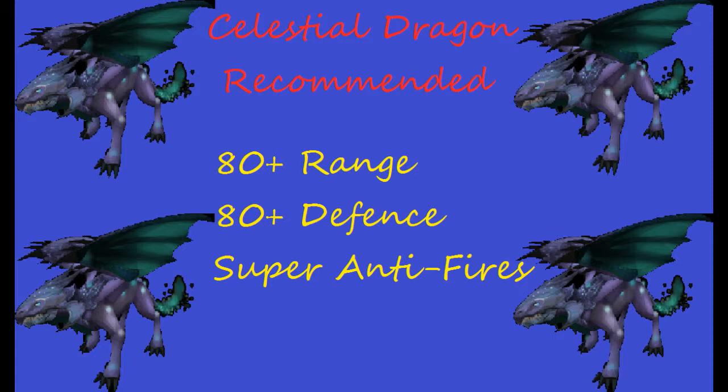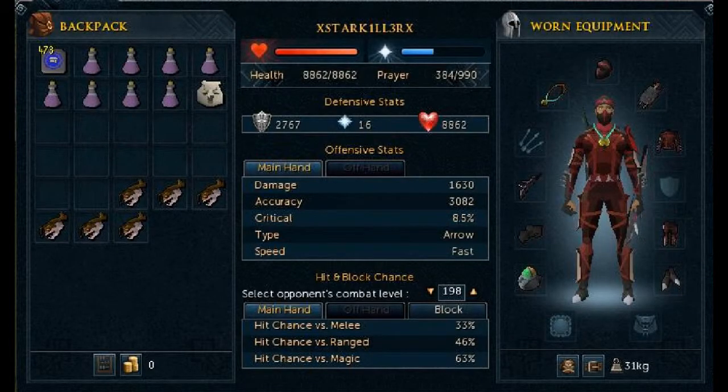I recommend 80 defence as well, just because these dragons can hit relatively hard if you are meleeing them. But first I recommend ranging because it's just a lot simpler. I also recommend super anti-fires or normal anti-fires if you've got an anti-fire shield, as these dragons attack the same way as Steel and Iron dragons do by just throwing fireballs at you.